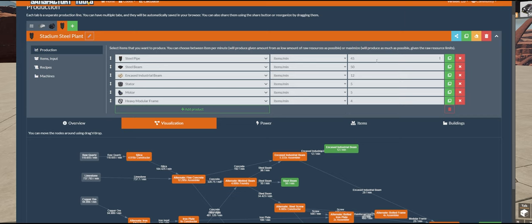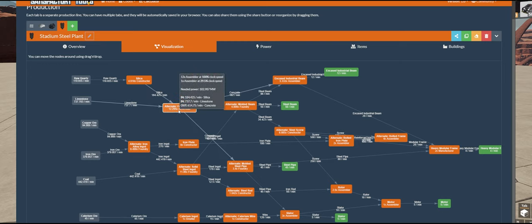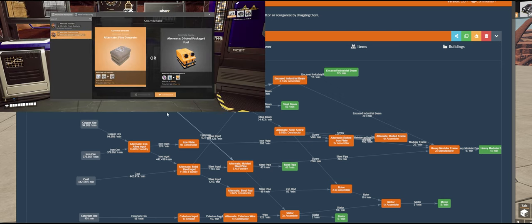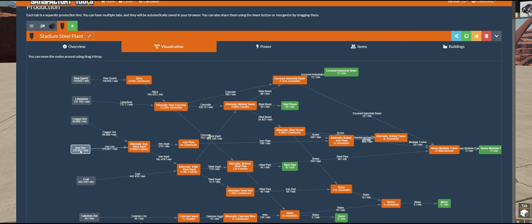These are the quantities we're going to be producing. We're going to need 110.6 quartz, 737 limestone, 94 and change copper, 379 iron ore, 442 and change coal, and some caterium ore. That limestone number with the default recipes was over 2,000 — are you kidding me? But through using all the alternate recipes, particularly the alternate fine concrete recipe, we greatly reduced the limestone needed.